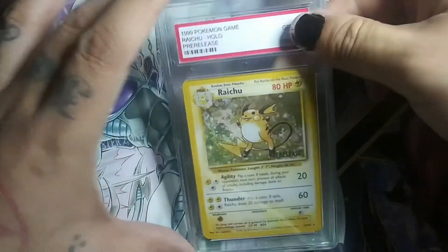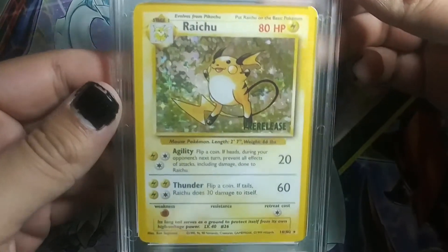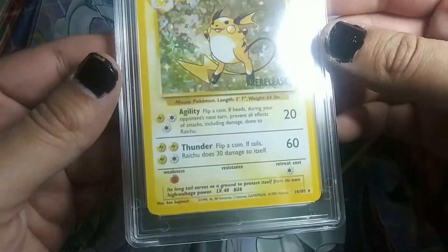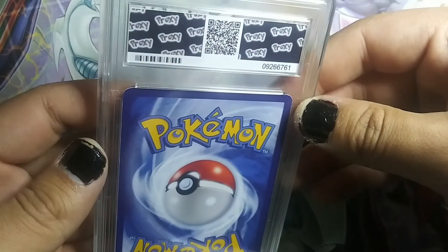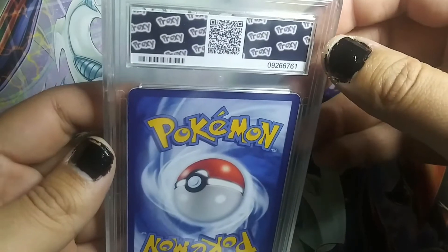We're going to look at this card very closely. It has a green stamp — now holo. And you look at the back of it, it says Proxy. I've never heard of this grading company; if you guys have, please let me know in the comments.